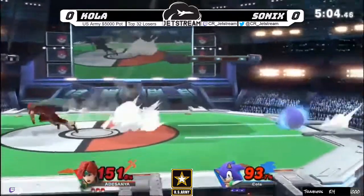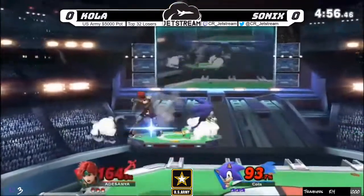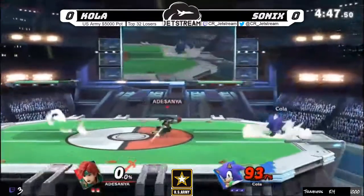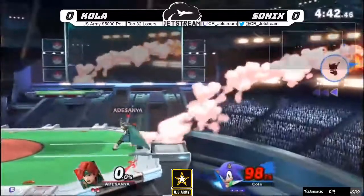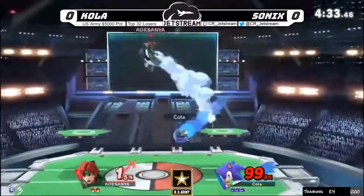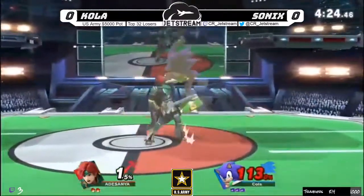Very good recovery coming in — that's the mark of a good Sonic player. We are two minutes in at 150 percent, whoever takes this stock is really going to control what happens. Oh that up tilt on the platform — if you were to tell me he was gonna kill with an up tilt I wouldn't have believed you. Sonic's at 99, Roy does have crazy kill power so he can get this kill, he just has to get in. If Roy gets a clean sweet spot hit, Sonic is gone.